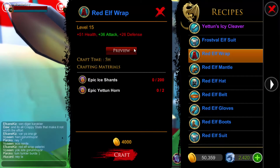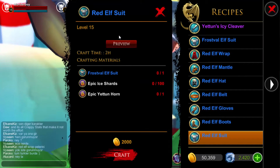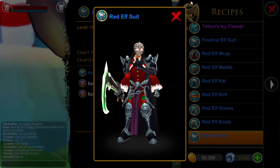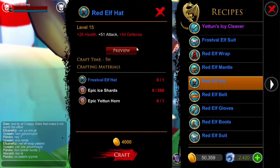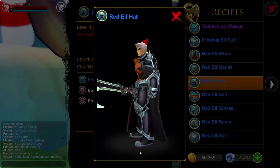It's a nice looking armor set though. I like the cape — I'll probably go get this cape. You've got a red elf suit, which is pretty cool, and you've got this little hat that I'll probably be getting too because it just looks pretty damn cool.